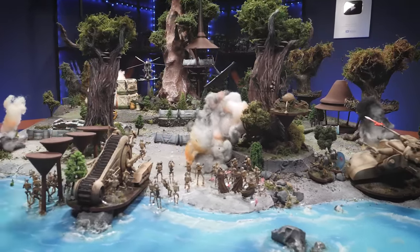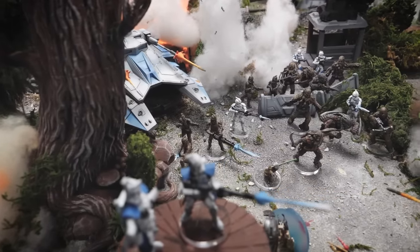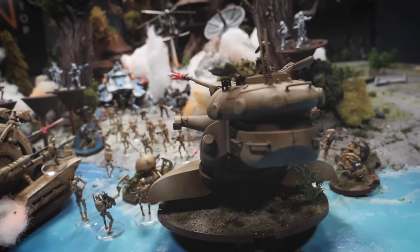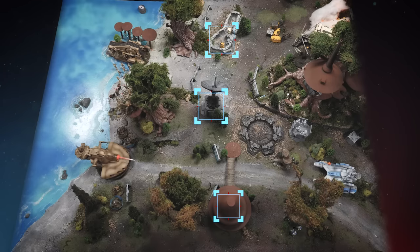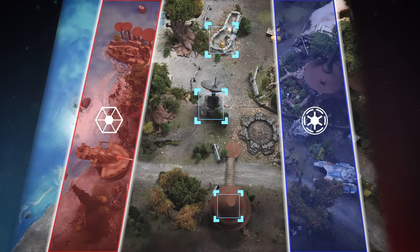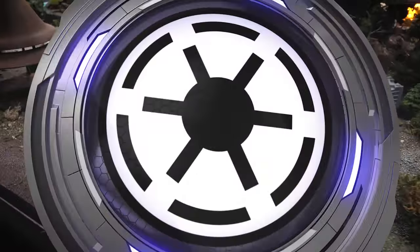We are getting to dive deep into the Clone Wars today for the first time as I get to command the Grand Army of the Republic, while my friend Tycho plays his first game of Legion commanding the droid army of the Separatists. The mission today is key positions — three objective markers are placed on the board indicating three key defensive terrain pieces. Points are scored for how many objectives you control at the end of the game. We are playing a larger 1,000 point game to showcase some of the big guns.